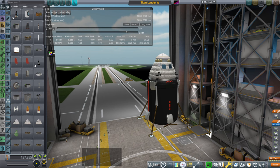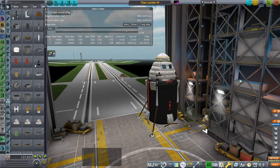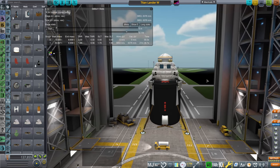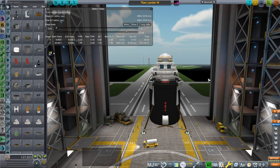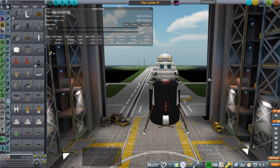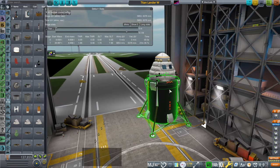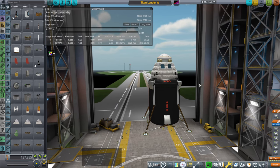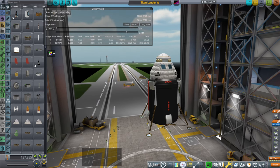Hello everyone, this is Rayspace and welcome back to Realism Overhaul Samoff's Incredible Space Program 1.12. In response to the previous video on the Titan lander, Peripherogermis tested a theory about how to actually ascend from Titan and got a much better result than I did — a successful ascent from Titan. The theory was that we need to ascend very, very slowly. With that information from Peripherogermis, who was also on the subsequent Twitch live stream where I tested it again, I have refined the Titan lander.